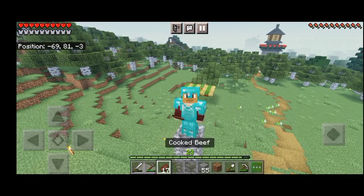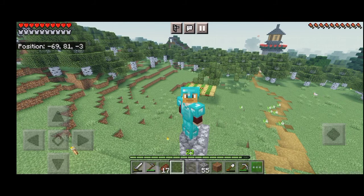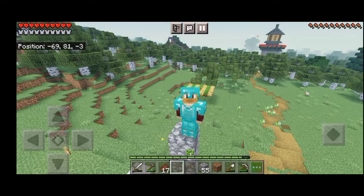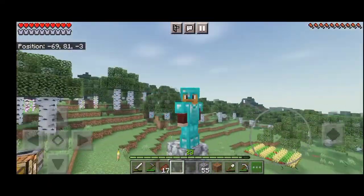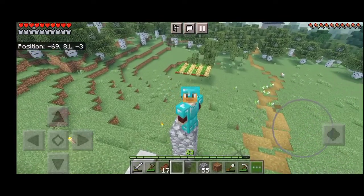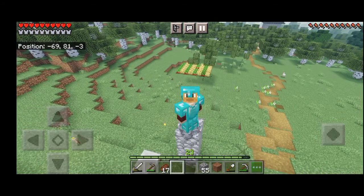Now that the build plan has been constructed, I have an idea of the resources I'm going to use. I need some terracotta, which will be gotten from clay blocks when melted down. I'll also use the opportunity to find some more diamonds and get some obsidian to craft the enchanting table.